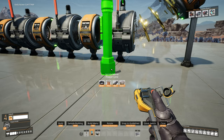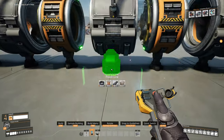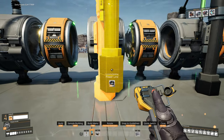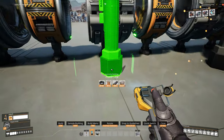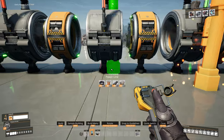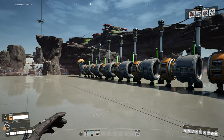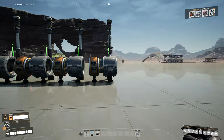Next, connect all the power poles to each entrance. I'm in creative mode so I'll do this all the way along until they're all powered. And there we go — that is our hyper tube cannon ready to launch.